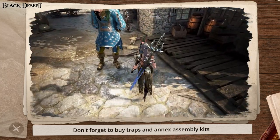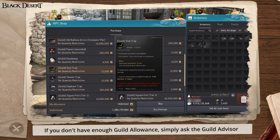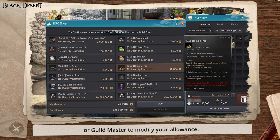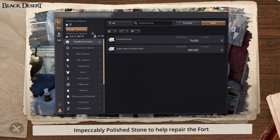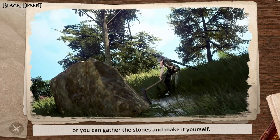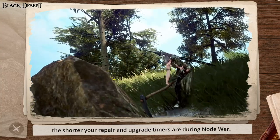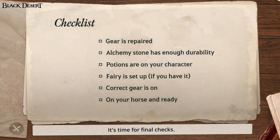Don't forget to buy traps and annex assembly kits from the military supply manager. If you don't have enough guild allowance, simply ask the guild advisor or guild master to modify your allowance. And lastly, you'll want some polished stone — or even better, impeccably polished stone — to help repair the fort if there is ever a need for it. You can get these off the marketplace or gather the stones and make it yourself. The best part is, the higher your life-skilling ranks are, the shorter your repair and upgrade timers are during Node War.